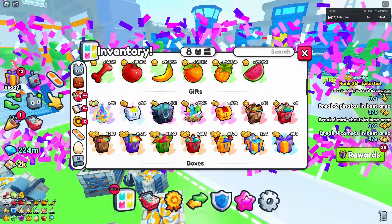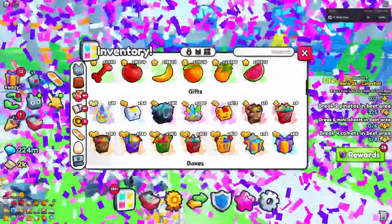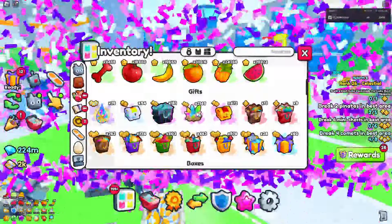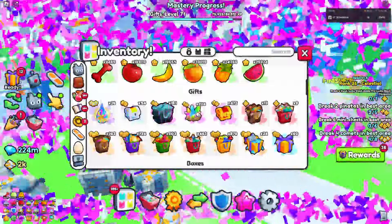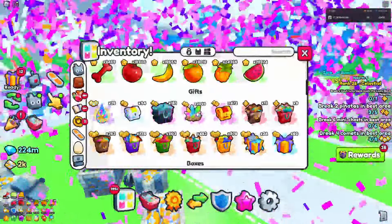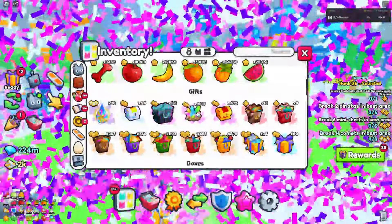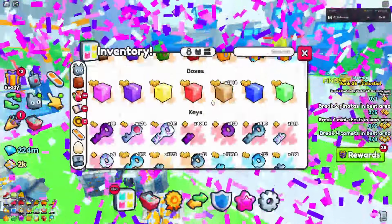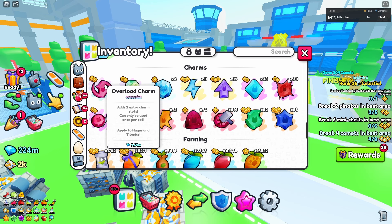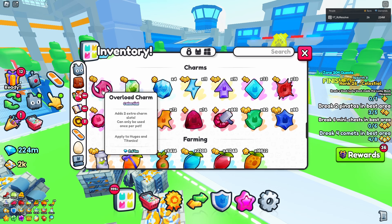So let's just open another 250. I'm trying to get a mix of royalty and overload so that I can hopefully get a full team of overload pets, and then have at least one royalty on each huge pet. We're about to get down to 2,000 now, so we now officially have 2,000 left. And we did get an overload charm, which these are worth almost two times more. I think we almost did make profit just from getting this because of how much it's going for.